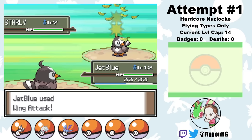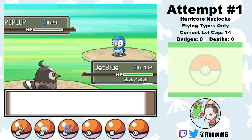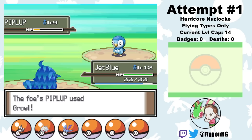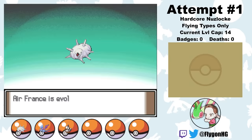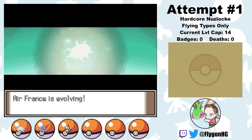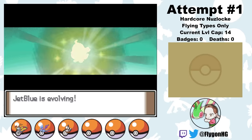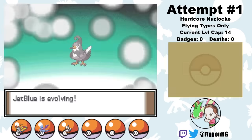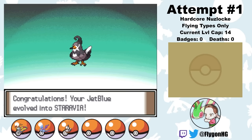We have to complete the first fight against our rival, who is aptly named Delta. JetBlue is a tad overleveled for this fight, so he's able to just wing attack both of Barry's Pokemon into the ground without even taking any damage. Suck eggs, Delta. With a bit more leveling up, Air France evolves into Beautifly, and JetBlue also gets to the level cap of level 14 and evolves into Staravia. That is truly an intimidating Pokemon — definitely wouldn't want to cross paths with one of these guys in a dark alley.